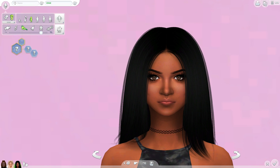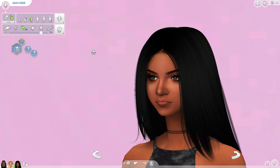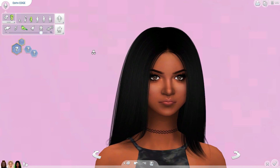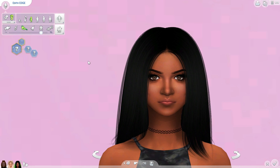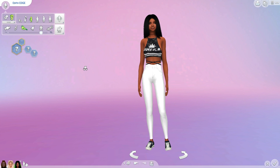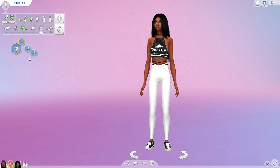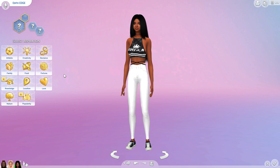Alright, so this is — one, two, three, four, five — Edith Edge. I didn't change anything; this is how she came out. I just gave her this hair to cover up her face a little bit. This is her — I think she's pretty cute! What do y'all think? Did I fail or not fail?